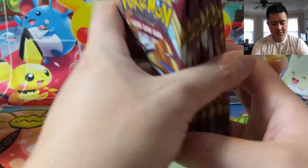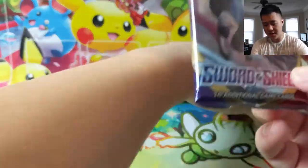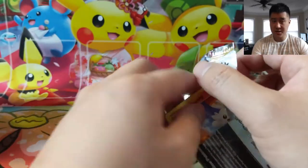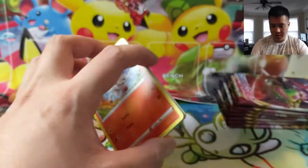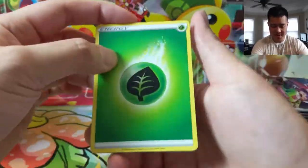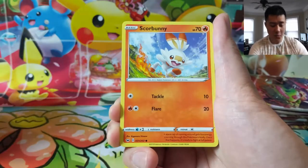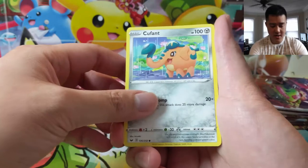We have eight packs of Sword and Shield, and we're actually going to be starting our giveaway series for February. I've been thinking about what's the best way to do it. Instead of one pack per video, once a week we'll do a giveaway. This first week we're going to give away four packs — that number comes from the maximum packs we can fit in a first-class envelope, which I believe has a max weight of three and a half ounces.